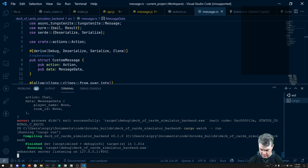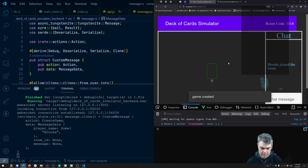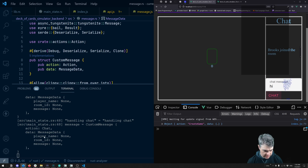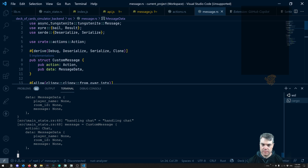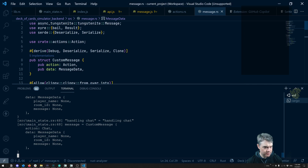Let's try it again, see if it works for us. Okay, message none. Message none — then we say hi — and oh, message is still none. Okay. So handling chat, custom message none. Okay, so handling chat, custom message none is correct.